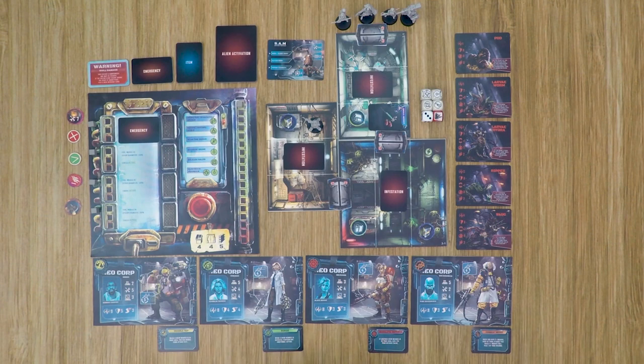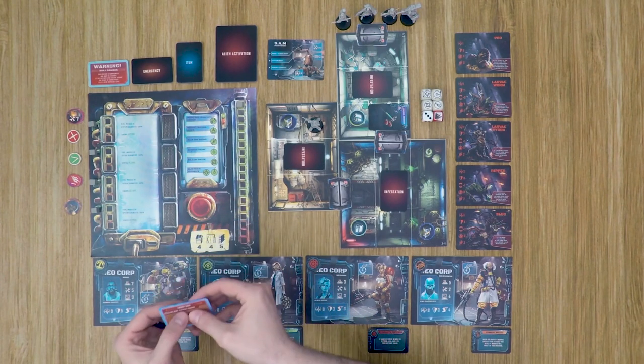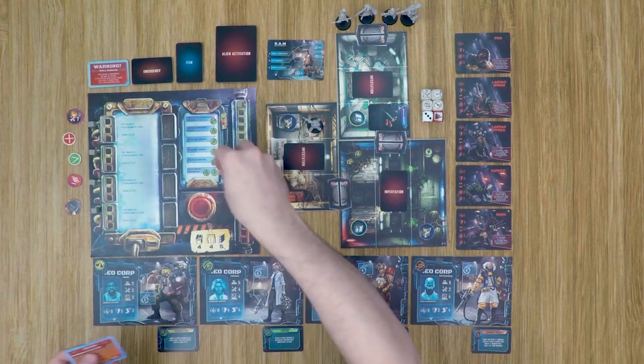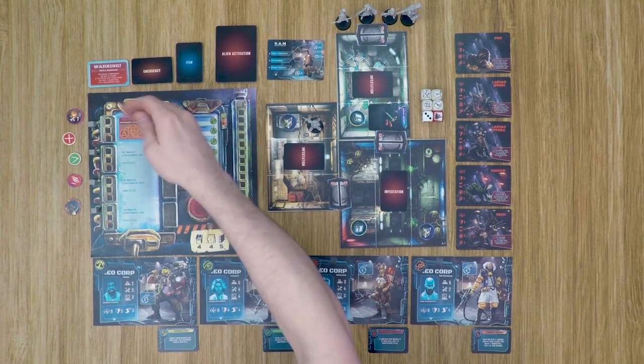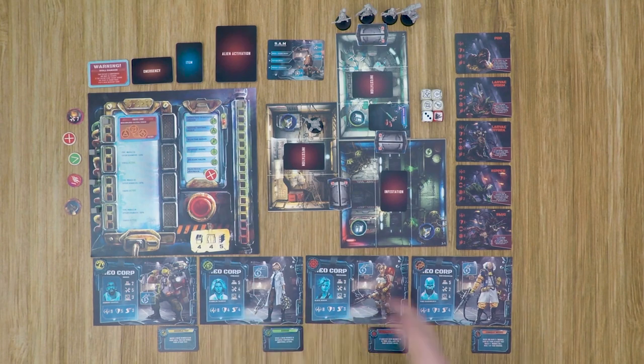Let me show a couple of rounds in action. I've gone ahead and set up the game with a basic layout just to show how this works. Each round is broken down into four phases. The first phase is the start of the round, where you resolve a number of different things. First, if there are any emergencies, we flip those over and set them up. This one is an energy drop — it affects the electrical feedback, so we place a marker on that, meaning we cannot use that option when activating a terminal until it's resolved. We move the marker over and have three turns to resolve this. Once any other start-of-round effects are handled, we move into the crew's turn. We activate crew members in any order we want, but once you choose a crew member you must resolve all of their actions before moving on.